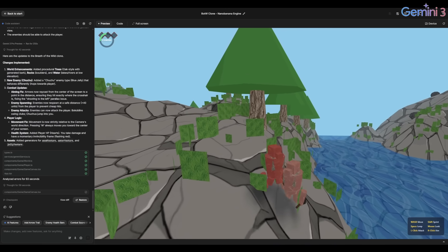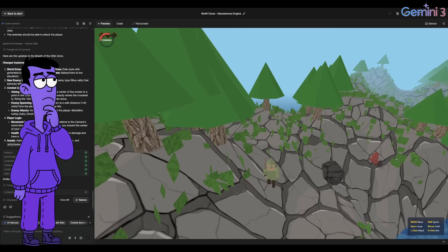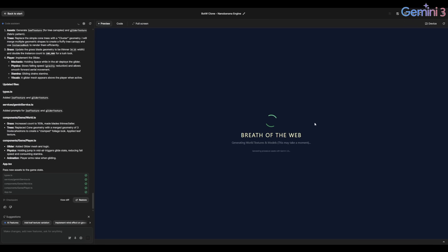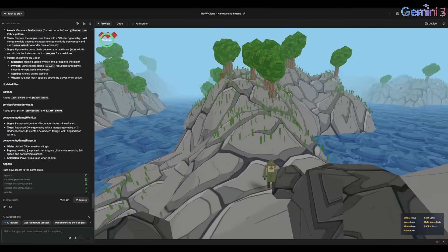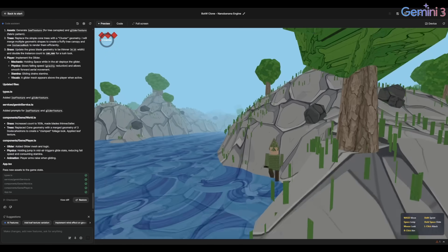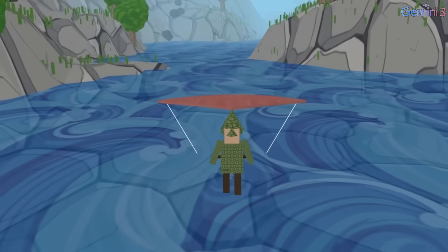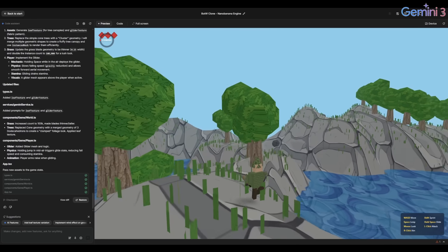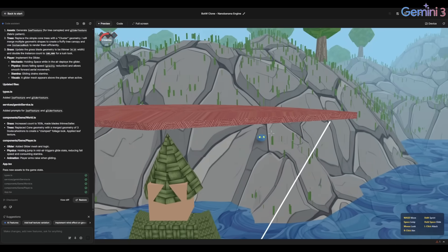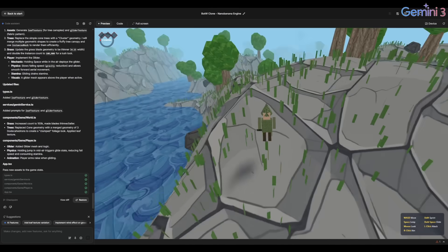I'm taking damage but then I just respawn right away with no more hearts. I think next I'm going to ask it to make the trees more detailed and add way more grass and make the grass way smaller. Alright, sending it — looks like it's done. This is actually insane. And look at the glider — no way, it actually works! And I think it takes up stamina as well, just like in the game. Can still damage the enemies. I just wish they spawned a bit more. This glider is so fun to use. And look at the trees — that's actually kind of what I envisioned when I asked for it to add leaves.